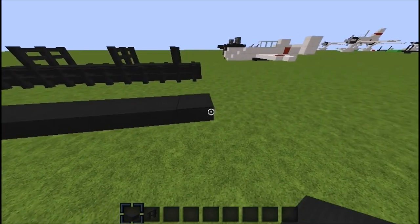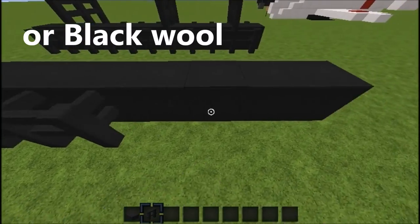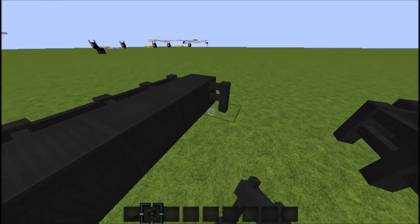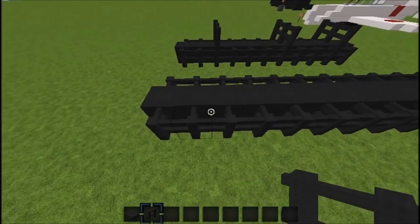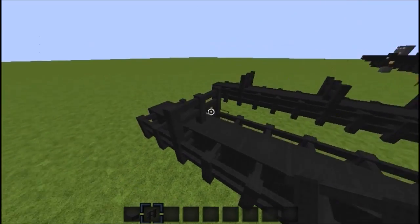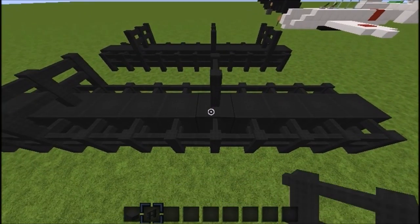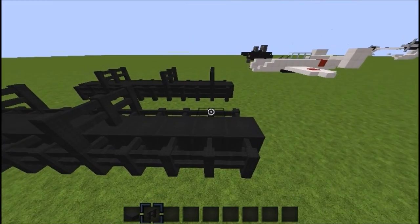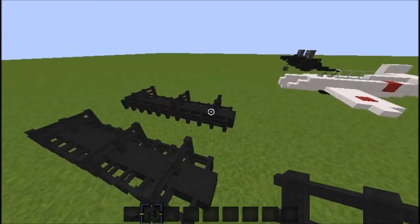You're going to put 11 nether brick slabs down and make sure to double them up on the sides, all the way down. Then on top of those, count in two blocks and place three fence posts. Count in four from one end and on the fifth one place your fence, then count in one from the back and place your fence there. That's your stand and the Ohka should fit right on it.